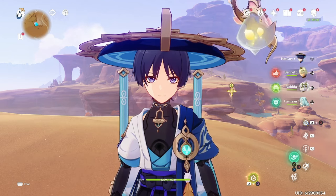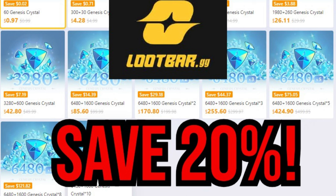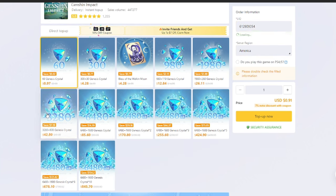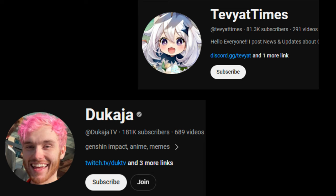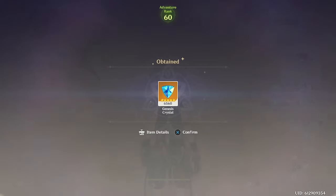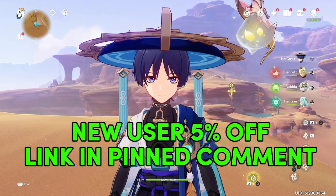If you're considering topping up or purchasing the Welkin Moon in Genshin Impact, then you are going to love Loot Bar. Loot Bar is a platform that allows you to top up your Genesis Crystals and Welkin Moons at up to a 20% discount compared to in-game prices. Your Genshin account is 100% secure — the only information needed is your in-game user ID and server region. You can purchase the $50 Genesis Crystal Pack for $42.80, saving over $7. Sign up with the link in the pinned comment below for an additional 5% off your first purchase.